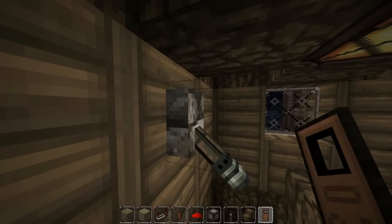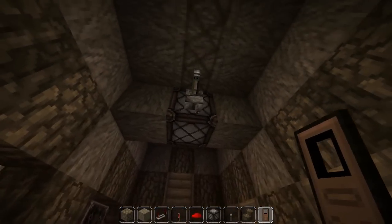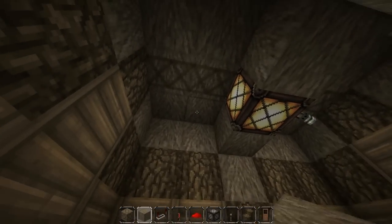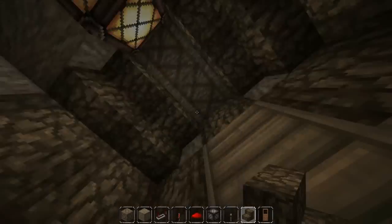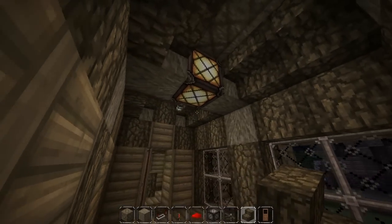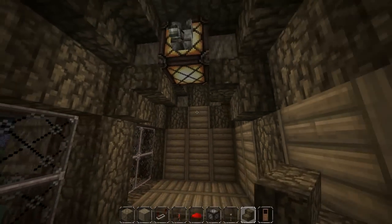So you have the roof lighting if you're doing multiple lights from one switch. And if you just have one light, then just make it as simple as that. Why make it more complicated? I'm going to do that just to make it look cooler. There we go - that's a nice room.